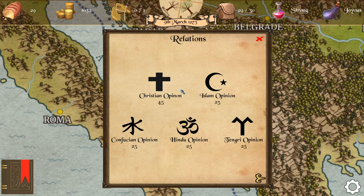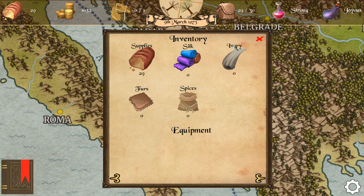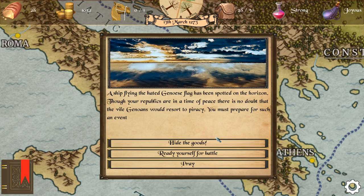Here we can see our journal. We've got relationships with different religions — at the moment Christians like us the most, and the Tangri, Hindu, and Kushians like us too, while everybody else likes us the least, but we can increase that over time. Here are our skills: Intelligence affects our camel limit, Endurance increases how long our supplies last, Agility increases walking speed, and Strength increases carrying weight. Our contract says we've got two years to bring the silk.